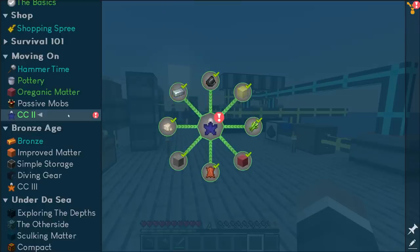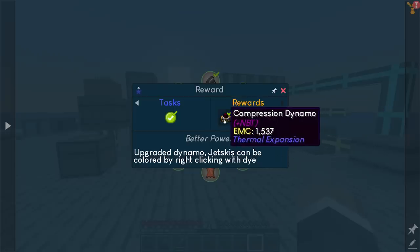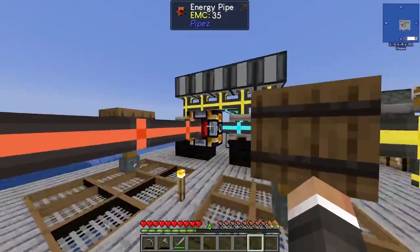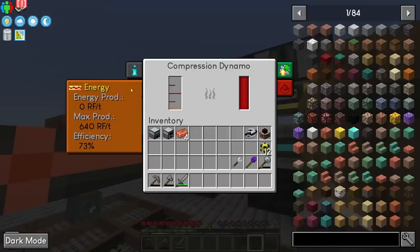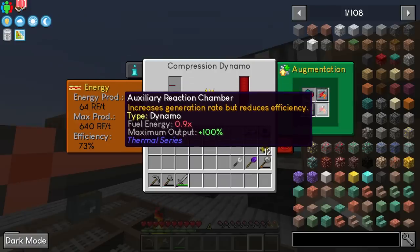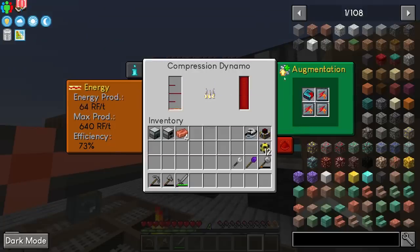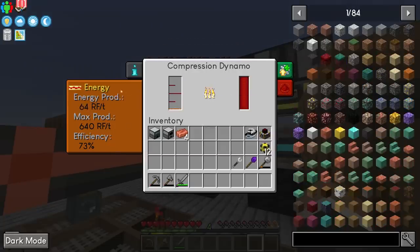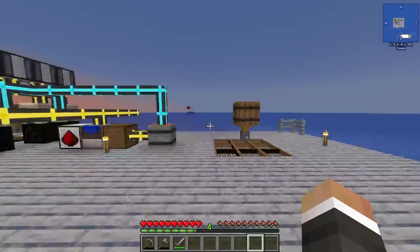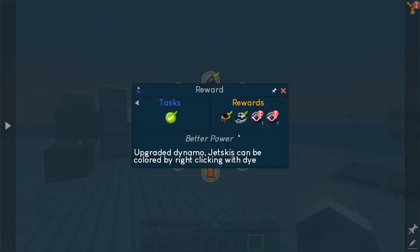Right at the end of the last stream we completed the chapter challenge quest line and as a reward we got a very powerful compression dynamo, which we now have powering the entirety of our base. It's capable of producing 640 redstone flux per tick because it comes pre-equipped with a resonant integral component and three auxiliary reaction chambers, which increase the maximum output of the dynamo at the cost of making it less efficient — it uses more fuel but you get a lot more power.